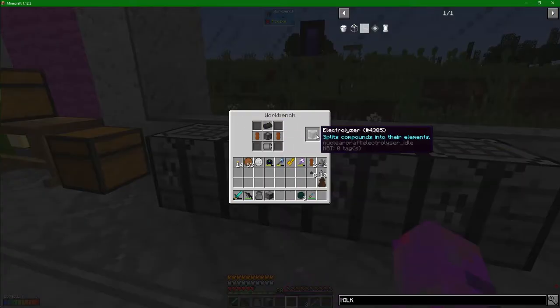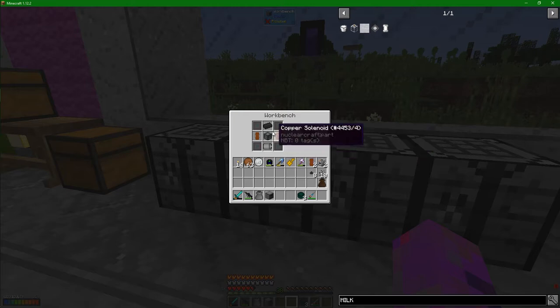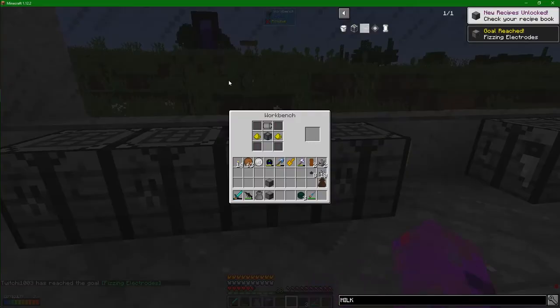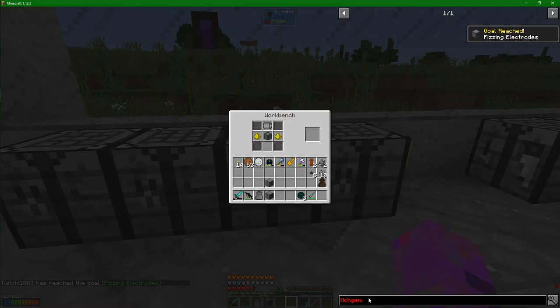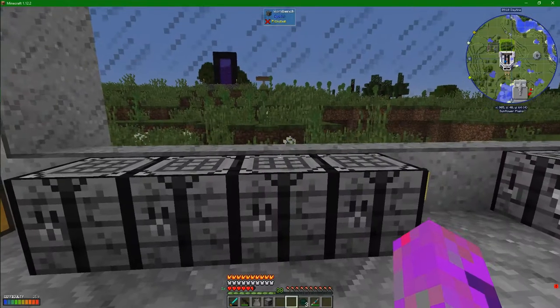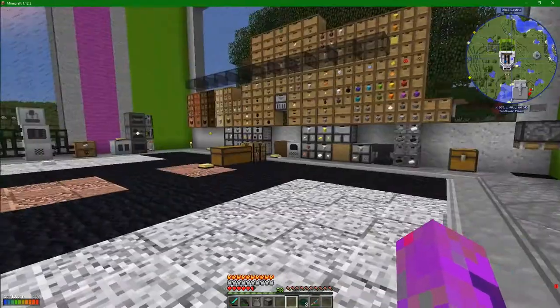Along here I've got the electrolyzer recipe - nice and simple: electric motor with some solenoids and one of these machine chassis. Now for the chemical reactor up here: electric motor, bit of glowstone dust, machine chassis, and this servo mechanism. I've never seen one of those before. I've made one and set it up over here - it's just steel and stuff. I've grabbed it and popped it into the machine at the bottom. The servo mechanism is obviously the thing that stirs the chemical reaction.